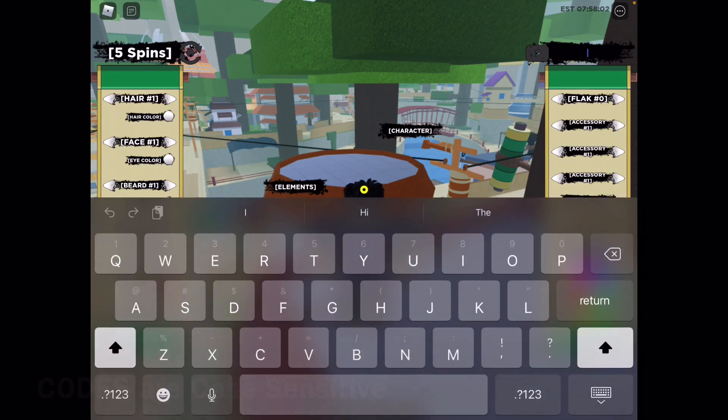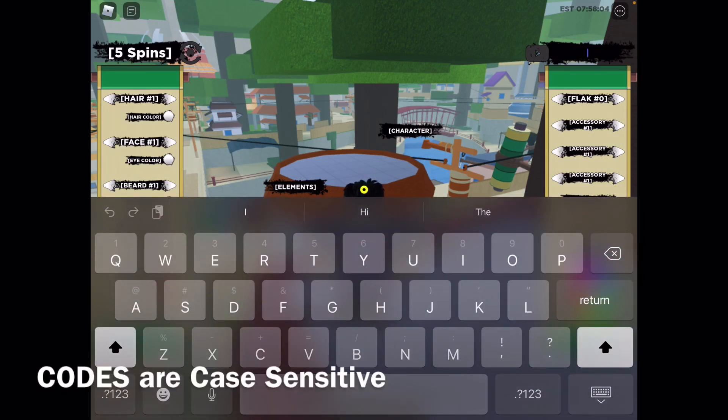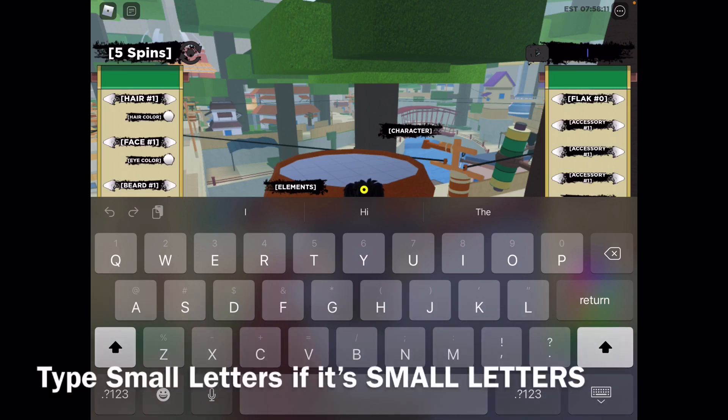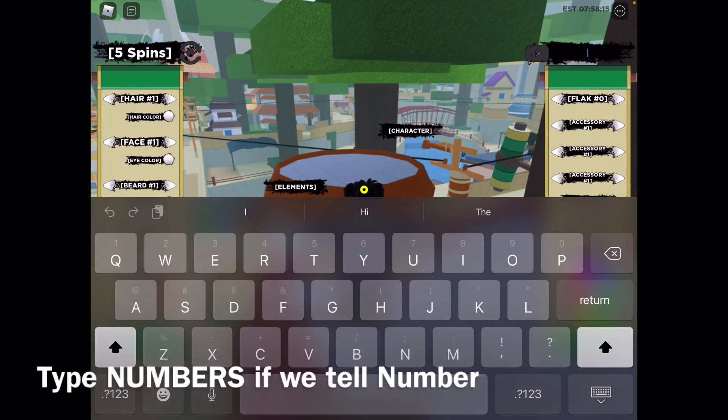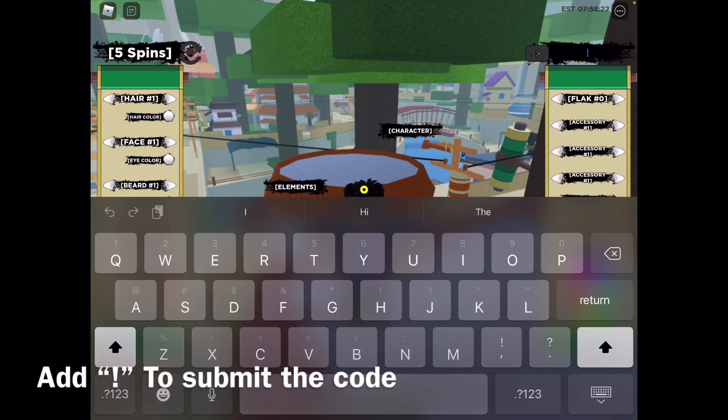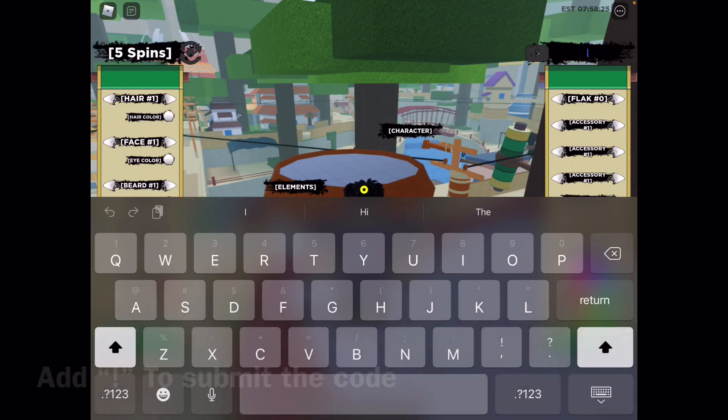Make sure you type it exactly as I do. What I mean is if I type capital letters, make sure you type capital letters; if it's a small letter, that means it's a small letter; and if it's a number, make sure you type the number. And don't press Enter — make sure you submit it using an exclamation point.